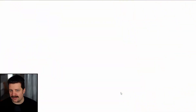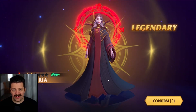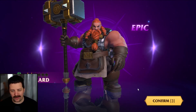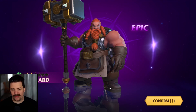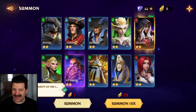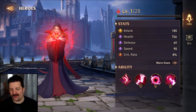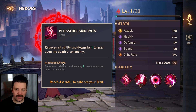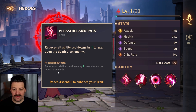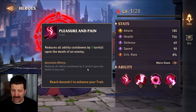We get another golden beam — so that is good! We get another legendary: Valeria! That's the first time pulling her. We also get a Record duplicate. Two legendaries in 40 pulls — that was actually a pretty good session. Looking at Valeria's passive: reduce all ability cooldowns by one turn on the death of any unit.